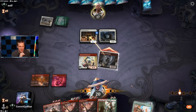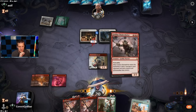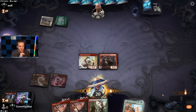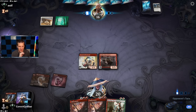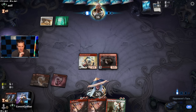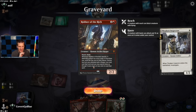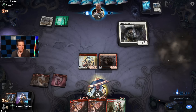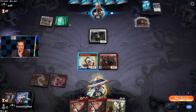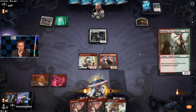Collected Company — now they're definitely going to block. Chain Whirler takes out the 1-toughness creatures. Unfortunately we have to find another Rogue to attack with somehow. Robber of the Rich lets you cast the stolen card while attacking with a Rogue and spending mana as though it were any color. The opponent plays a third land — absolute cheating. Let's deploy the threats.